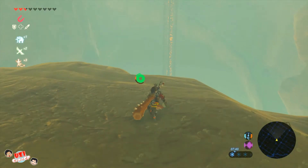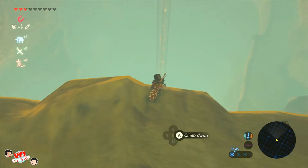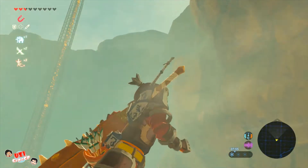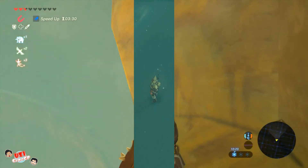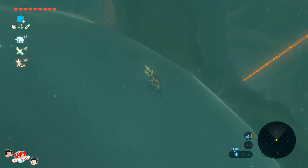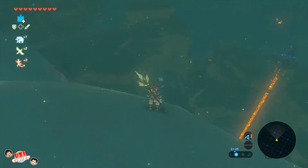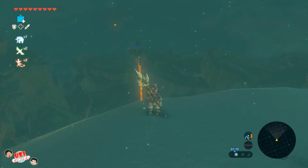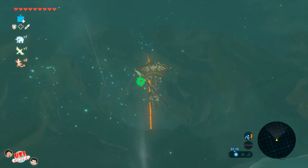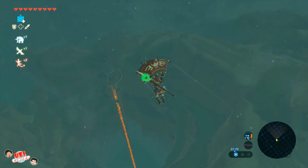Which tower is this one? Well, I reached this mountain — here is the desert, you have to climb all the way up. Now you can jump here, but you're going to use Rivali's Gale of course, to be sure that you're not going to fall down. That's how easy it is to reach this tower.